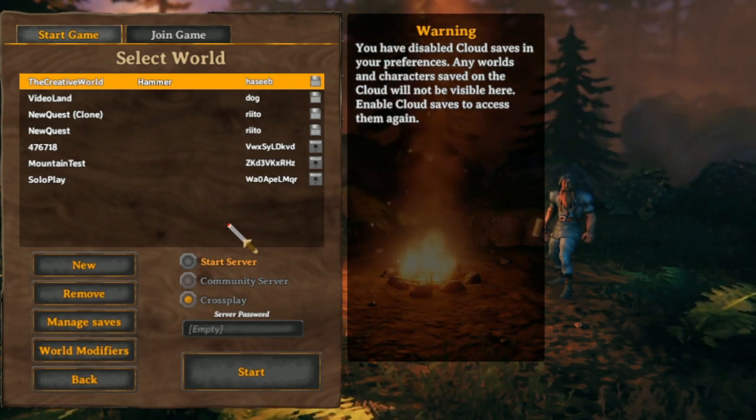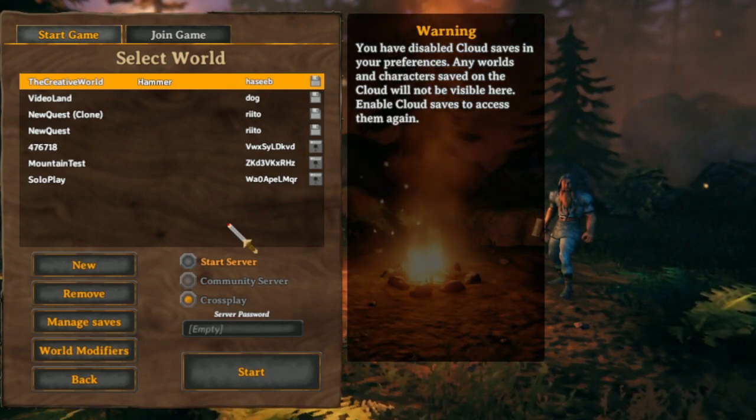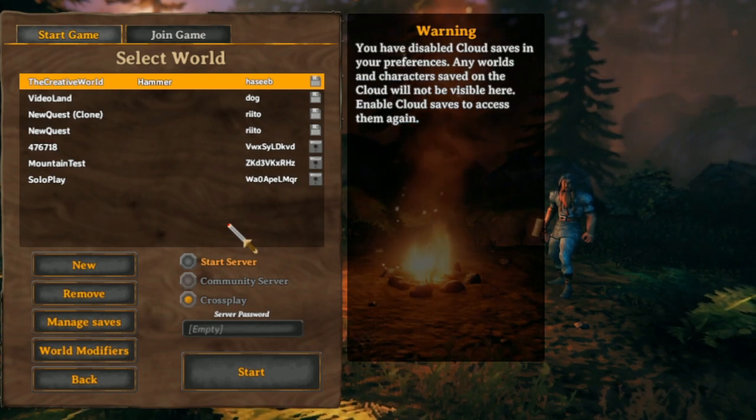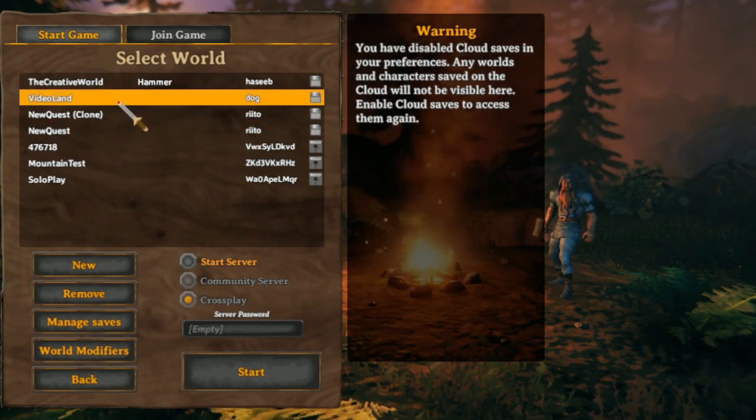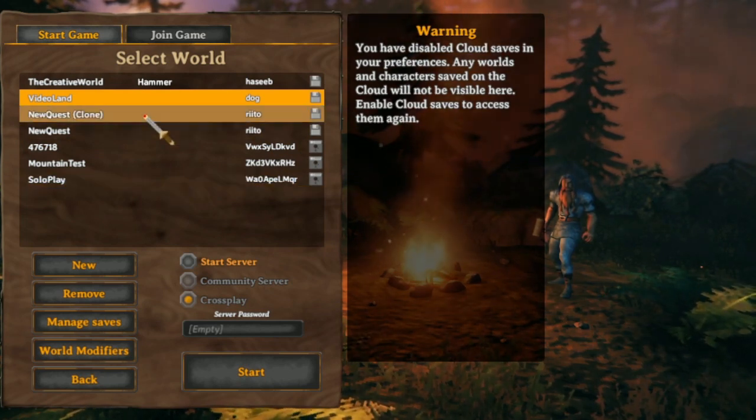Worlds — not your character, not your game, and no dev commands — worlds themselves now have settings. These are all old worlds, and you can tell because they're blank, they're vanilla.